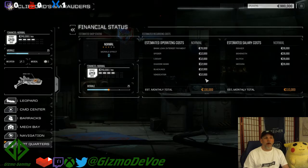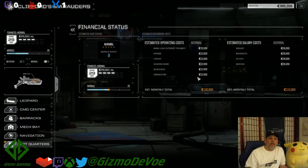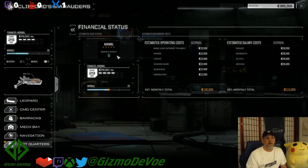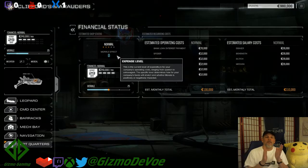We also have operating expenses: an interest loan payment to the bank of 70,000 C-bills a month - a huge amount we're paying in interest. We also have five battle mechs ready for use in a mission, each costing 12,000 C-bills. That cost does not change based on whether you've got a 20-ton mech like a Locust or a 100-ton mech like an Atlas - it costs 12,000 if you're operating at normal.